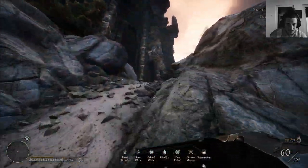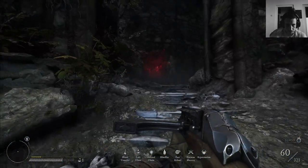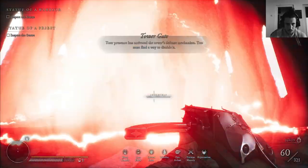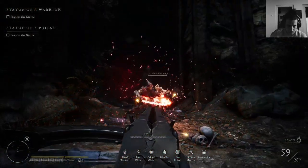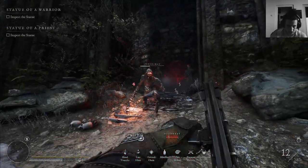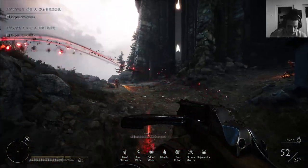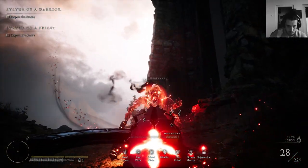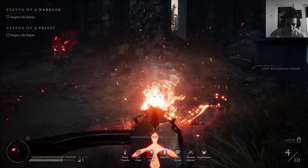Inside the tower you need Gnosis level two to progress further. Once you open it up, enemies will start spawning — including those ugly sword masters, which are quite difficult to fight in Iron Castle.